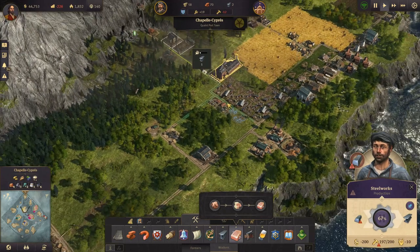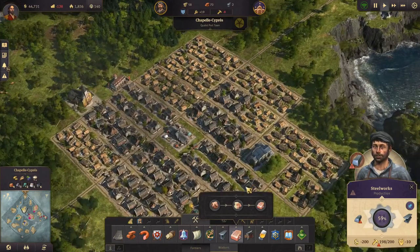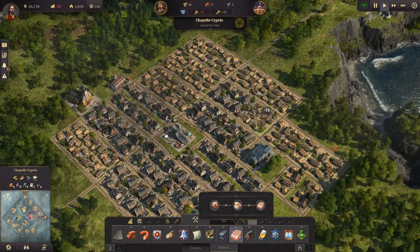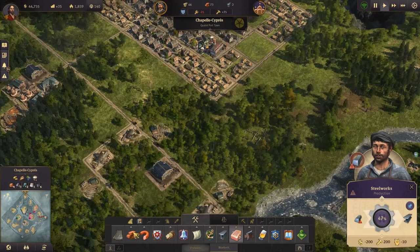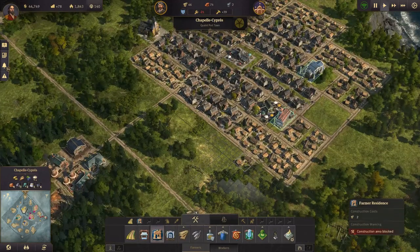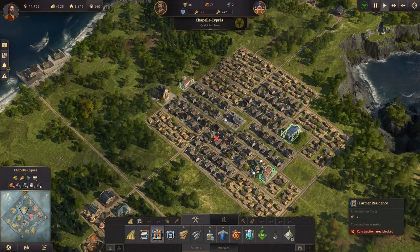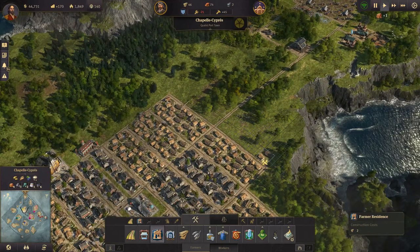We're getting one steel now - very good. Let's upgrade the rest of the houses in this area, which will give us a plus in workers but a minus in farmers, so we need more farmers' houses. Let's see where we want to build those.